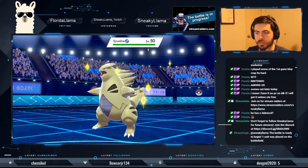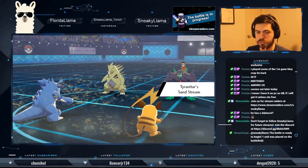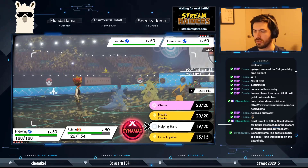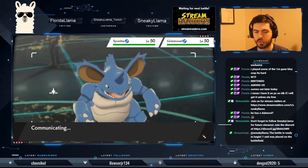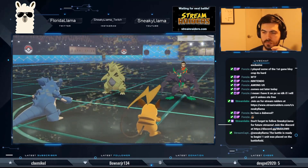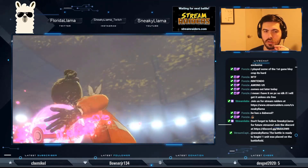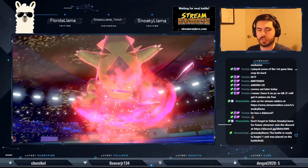Tyranitar coming in — now this is where things get difficult. I've got Grimmsnarl out there, and we're going to Charm the Tyranitar. I'm just going to keep Charming it over and over again. Okay, it's Dynamaxing — I'd assume it's going for Max High Horsepower stomping tantrum into the Nidoking slot.